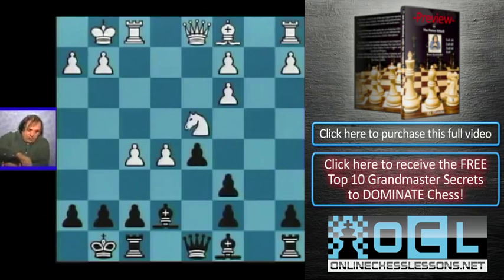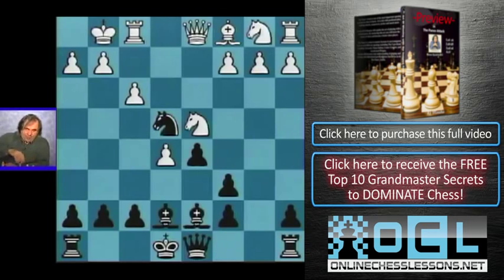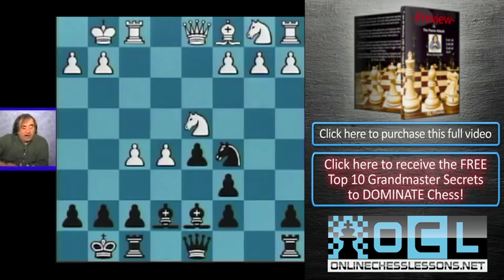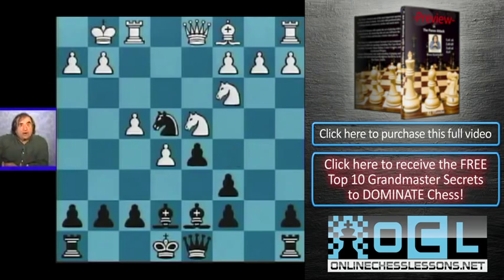After bishop e7, we go f3. It doesn't change anything if black plays knight c5, because we're going to go f4 then. If black castles, we go f5, which should transpose to the same position. And if knight e6, also f5. On knight e4 again, we go knight c3 — that gives us a very strong position.